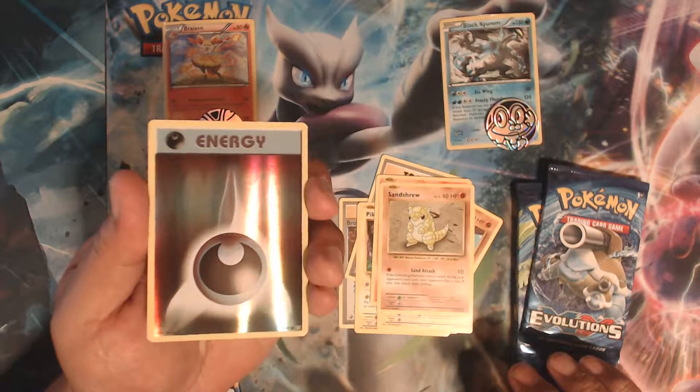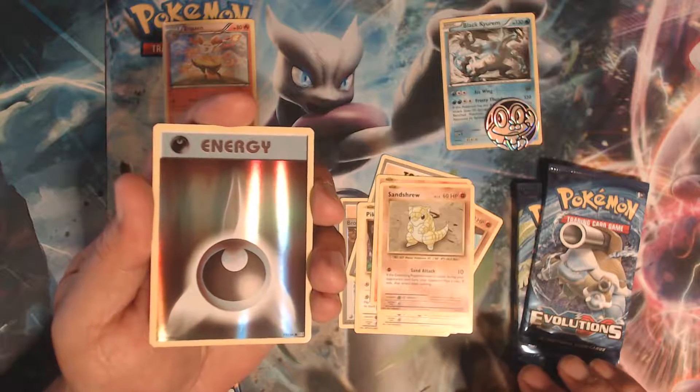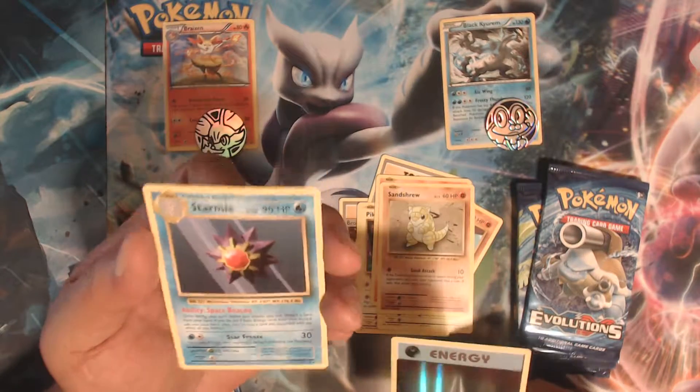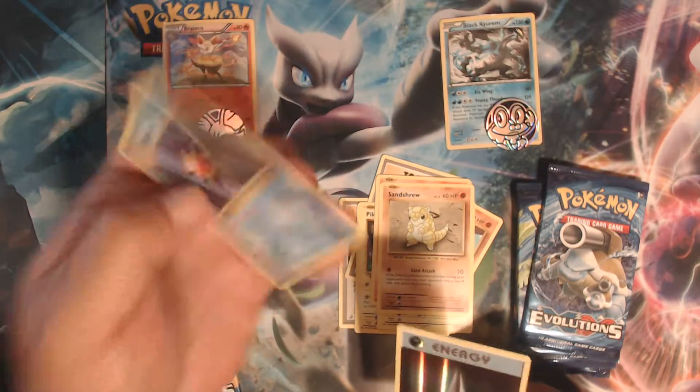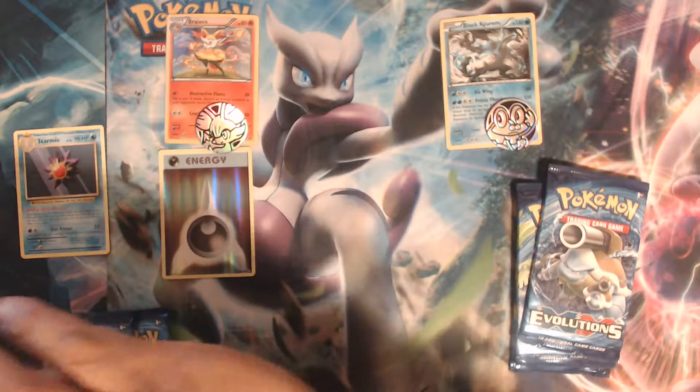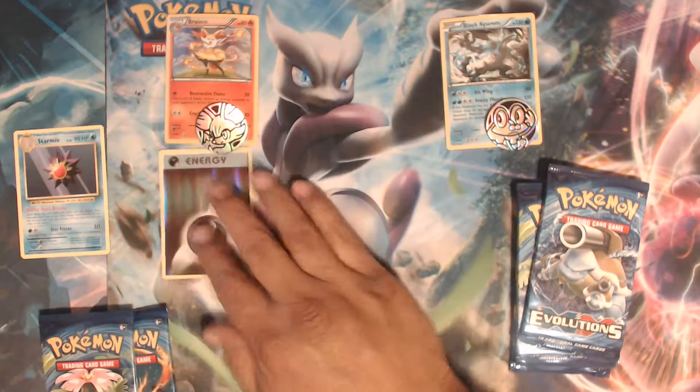The reverse holo is a Dark Energy, and our rare is a regular Starmie — regular rare. Okay, that's that one.